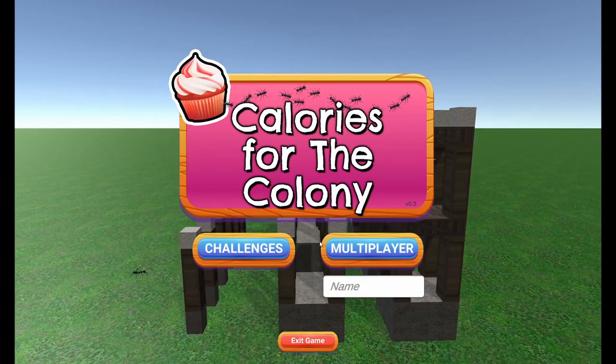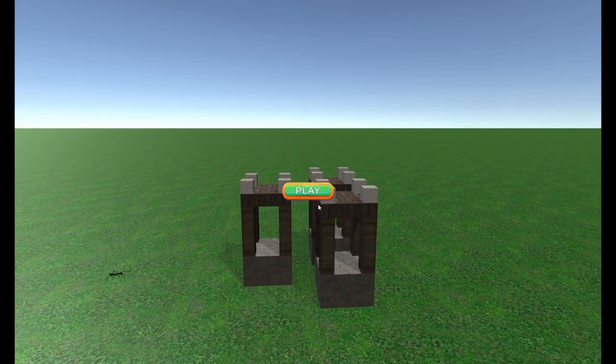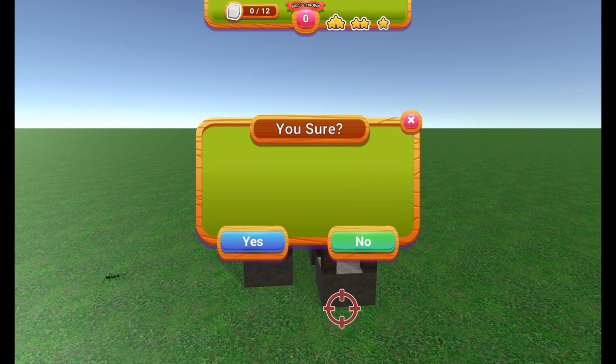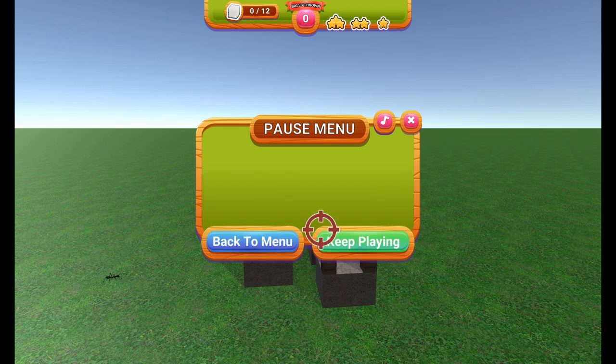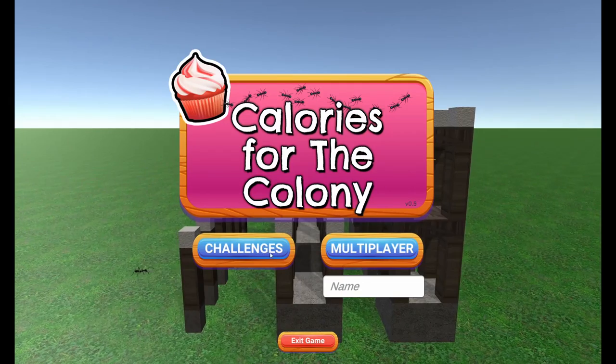A couple other smaller things. When you want to exit out, I now have an 'are you sure' dialogue. I'm going to clean up the look of it, but the functionality actually works. So you can go back into the game if you want, or of course you can exit.